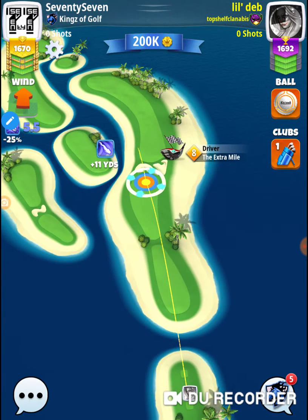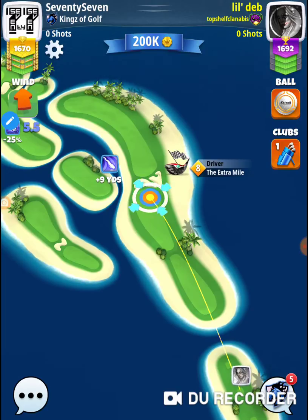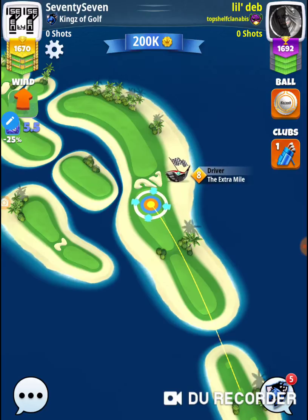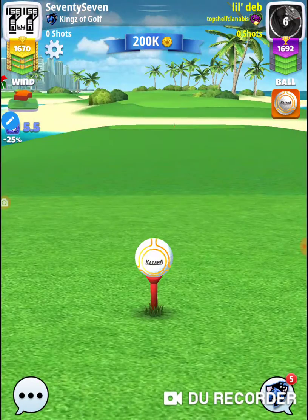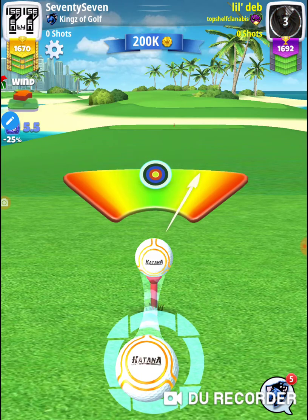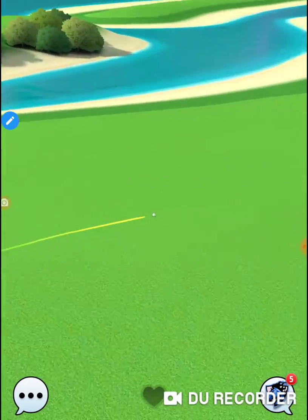This is not a tournament hole. And I'm telling you, that shot going straight forward is an optical illusion. One of the holes in here - I think it's hole number nine on Oasis - everybody's looking to the left, and that's an optical illusion. Everybody's looking to the right here, but that thing is very enticing and the second shot blows, especially if you're way back there.